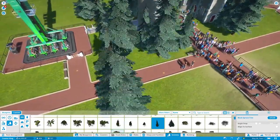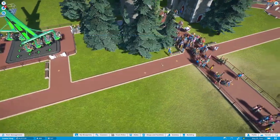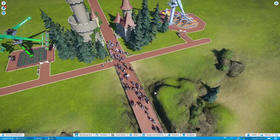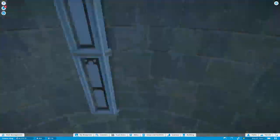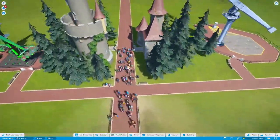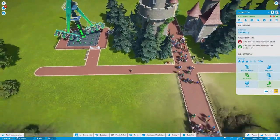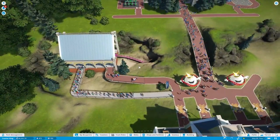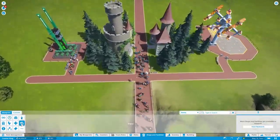People are vomiting everywhere. We don't actually have a janitor, before this gets out of hand. Anyway, I don't know if this is accurate tree-based population density, but it's the trees we want. They should both be at 100. The queue is full. Now we need some shops and facilities — we don't have any ATMs.